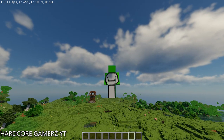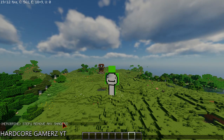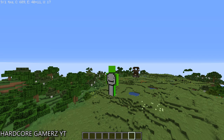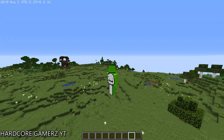First of all, to boost your FPS — as you can see I have 20 to 25 FPS — step one is to remove any shaders you have. With no shaders, you can see my game is now going to 30 to 40 FPS, but it's still too low. Let's look at the problem.